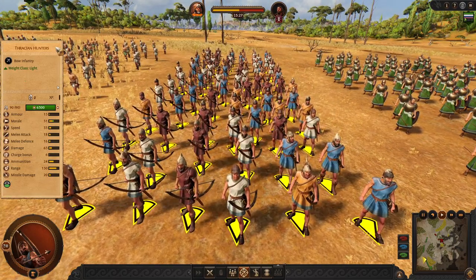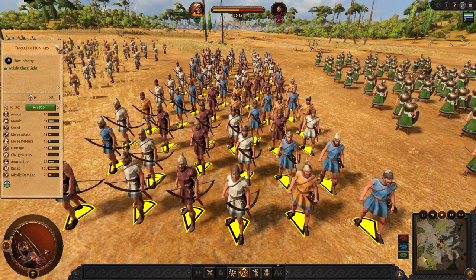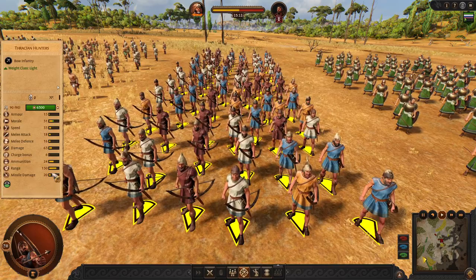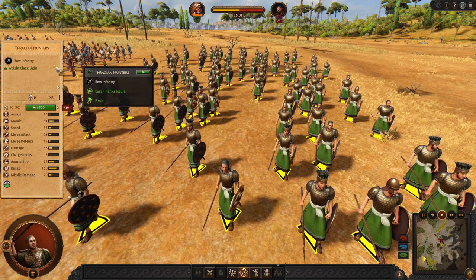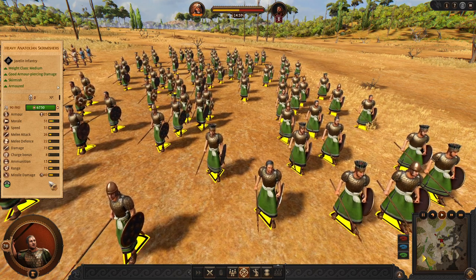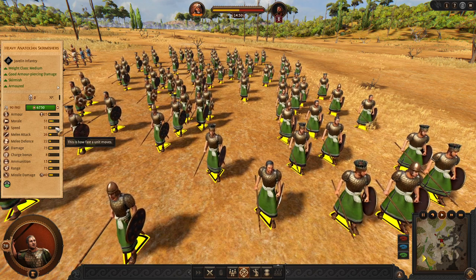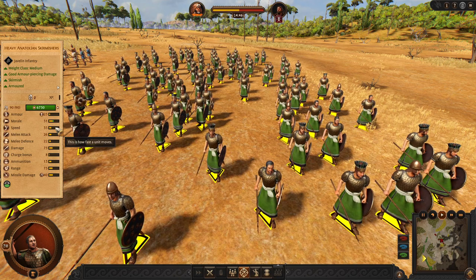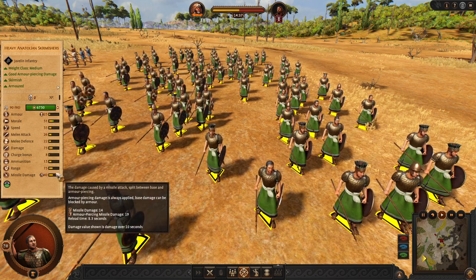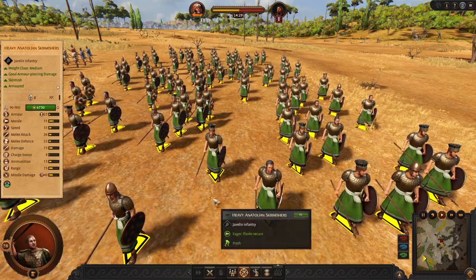Another standard unit is Thresh Hunters, a unit from Thrace. They have pretty good standard range, are quite cheap with quite good range damage — nothing can go wrong there. Then we have Heavy Anatolian Skirmishers, also from the Watchtower. They deal a lot of damage and have a shield, but you need to consider their slow speed — usually people don't use them because they're too slow for skirmishing. But if you manage to bring them close enough, they will deal tons of damage with their javelins and melt enemies very quickly.